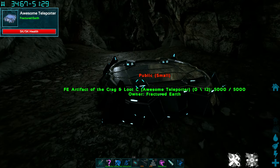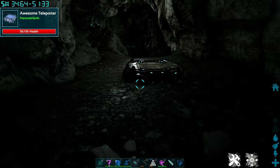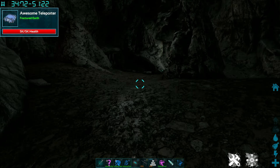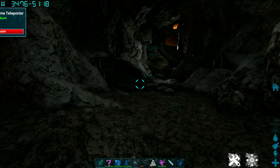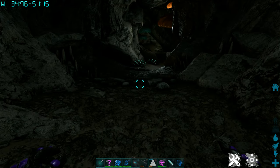Here's our teleporter right here. It's the Fractured Earth Artifact of the Crag and Loot Cave. This cave is a fairly safe cave going through — I've not seen anything that will try to kill you. However, there are a few dangers when you get to the loot area in terms of lava, so having a flyer is a good idea for this cave.